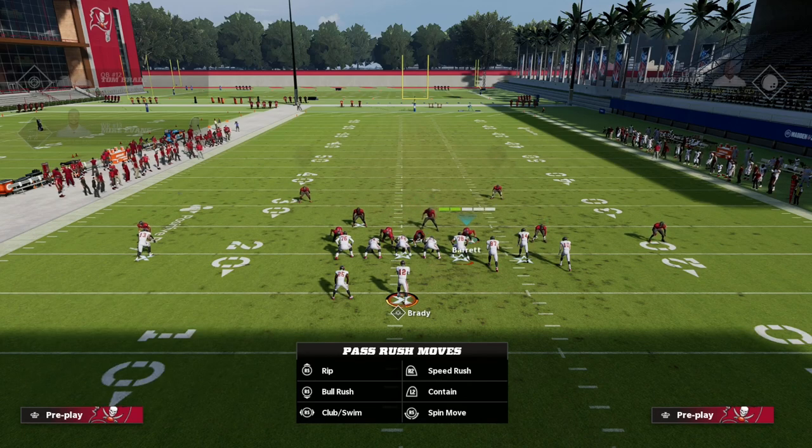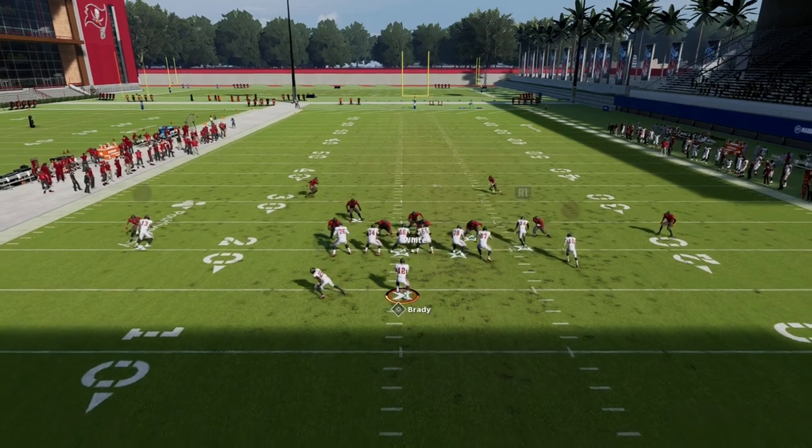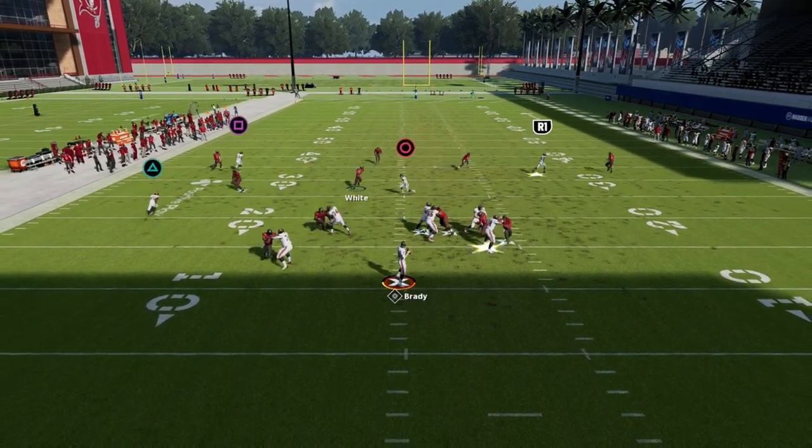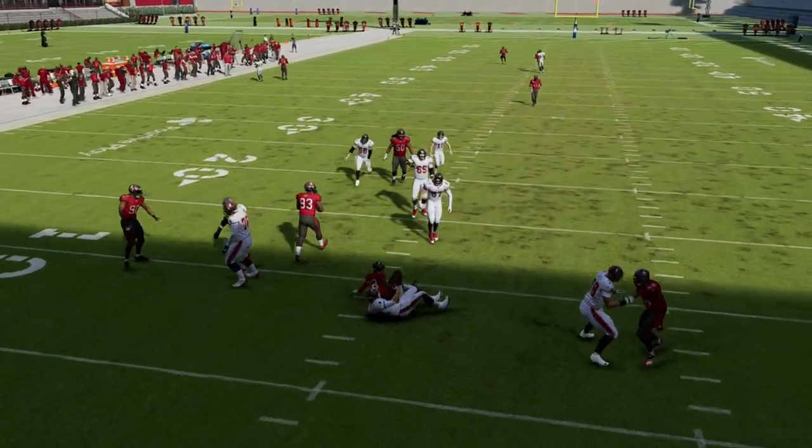Blocking your tight end can be easily manipulated. Blitzing the nickel corner and containing the guy on the outside gives him a little bit more of a loop - you see how that can almost get through. The loop concept is still really good.